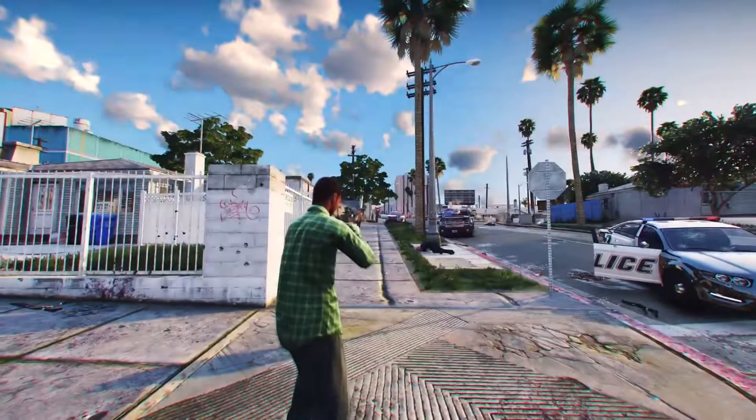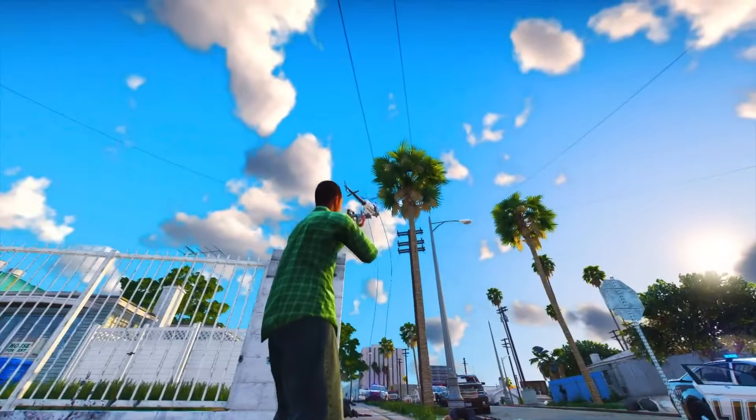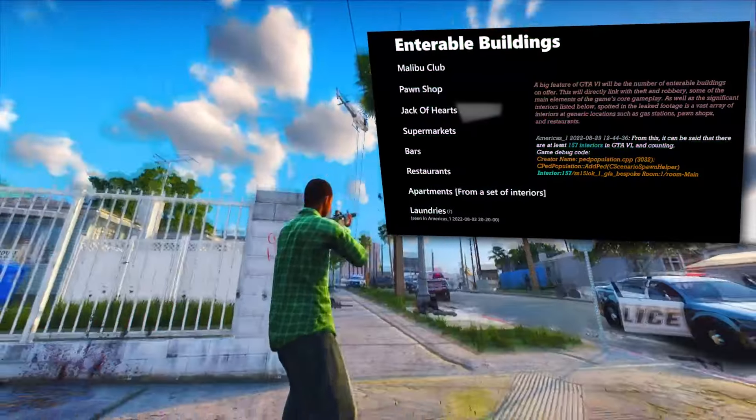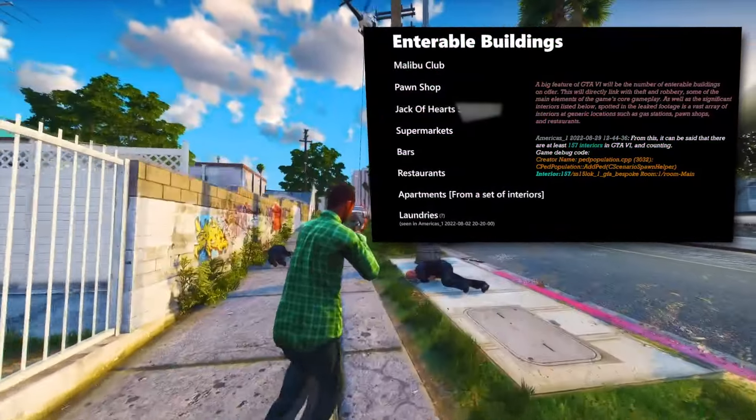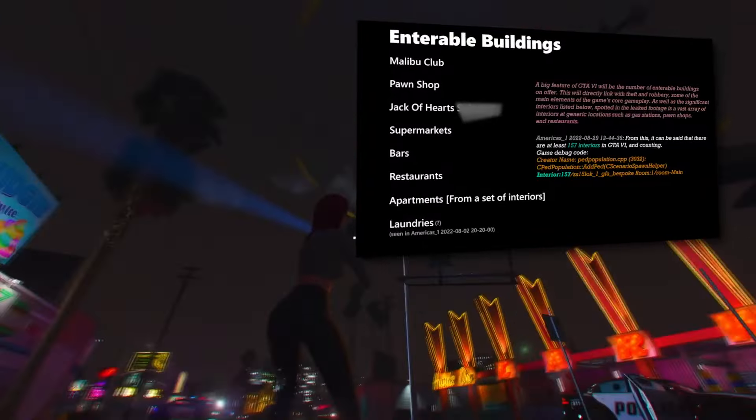As for enterable buildings, GTA 6 is set to offer more opportunities for exploration. Confirmed locations you can enter include the Malibu Club, a pawn shop, the Jack of Hearts, supermarkets, bars, restaurants, apartments, and laundries.